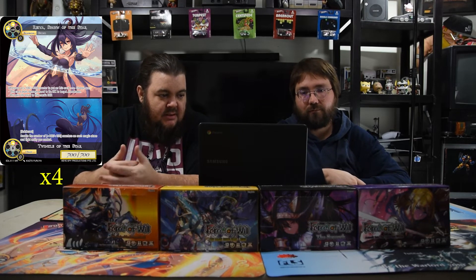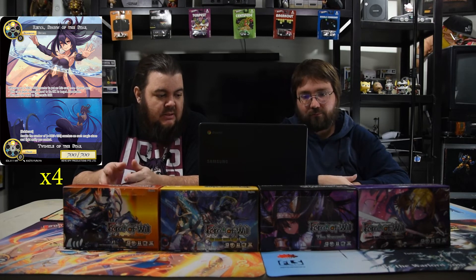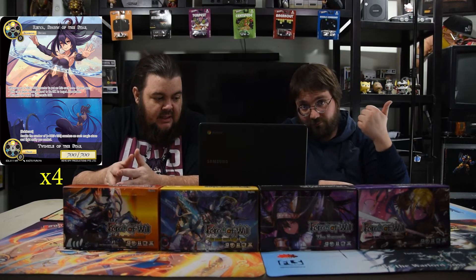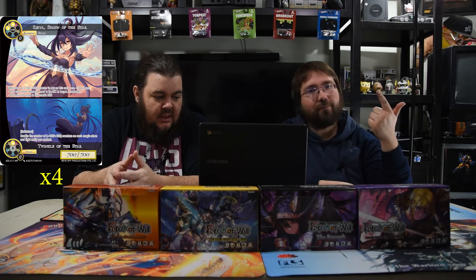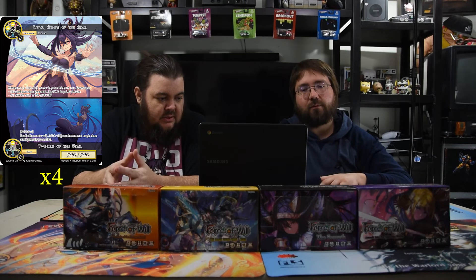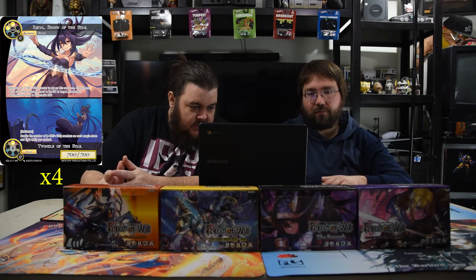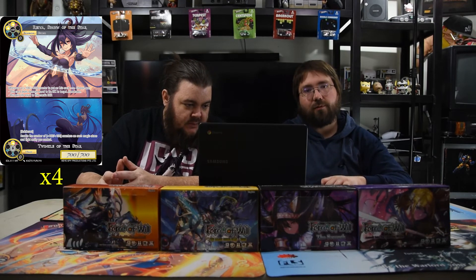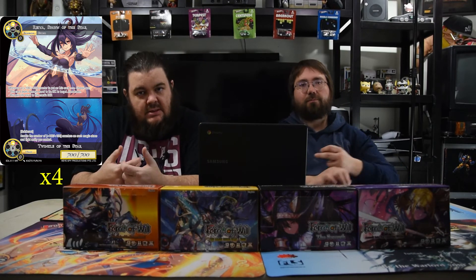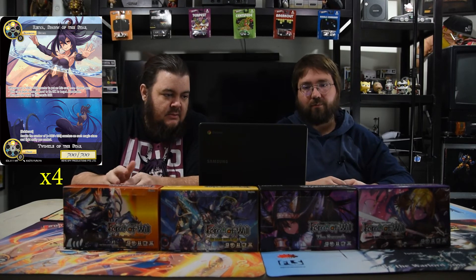Ray of the Spawn of the Star is insanely strong in this deck — two white for a 7/7 resonator. Whenever one or more counters are put on this card, choose one: this card deals damage equal to its attack to target J-resonator, or you gain life equal to its defense. The companion chant, Twinkle of the Star, costs one white as quick cast and doubles all +1/+1 counters on each magic stone and light entity you control. You can help Aborazuki do all kinds of crazy things, and Ray just constantly kills the board if you can keep putting counters on her.